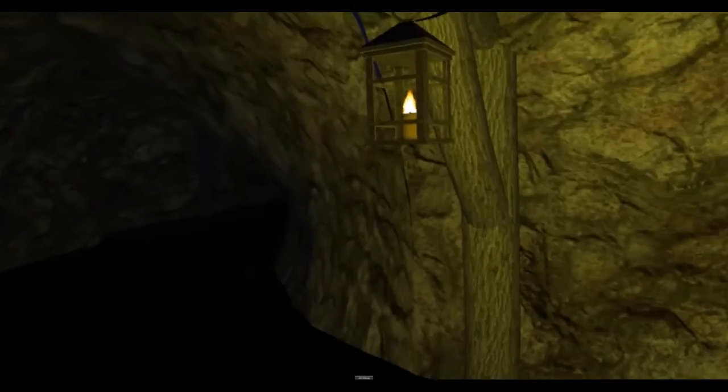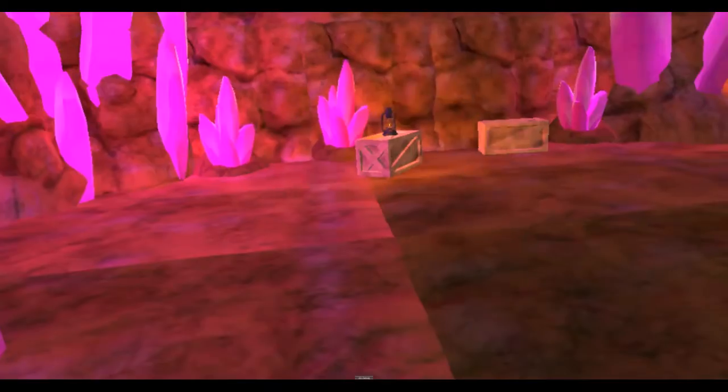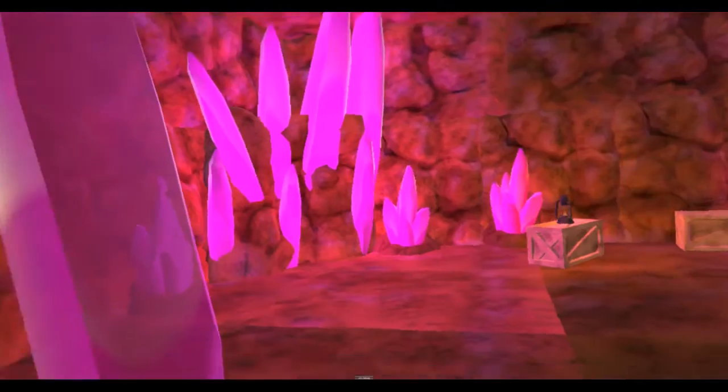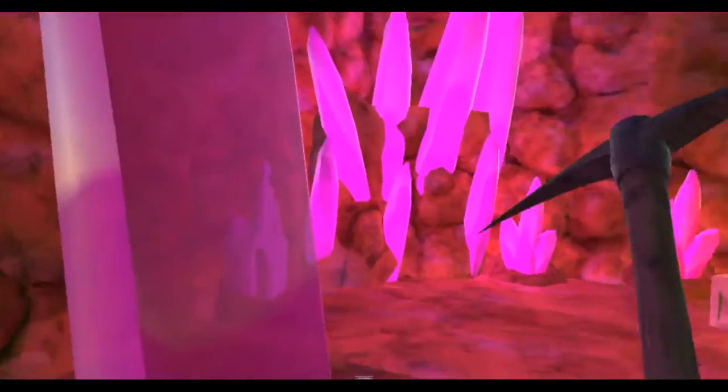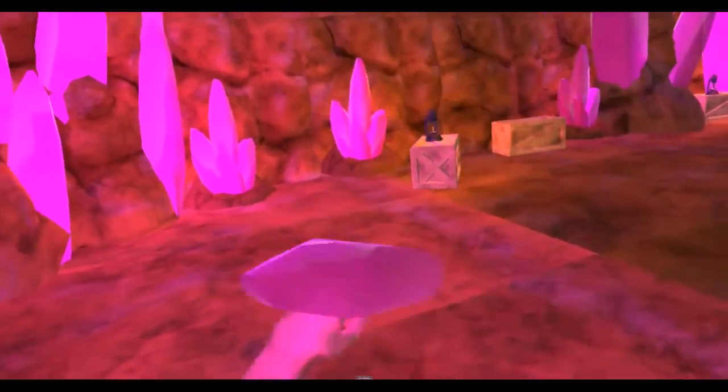The next level is to start interacting with the mine. To do that, we go into this scenario where we have some admittedly slightly unrealistic looking crystals to play with. Here we can actually use our pickaxe and gather some actual mining resources, such as this crystal here.